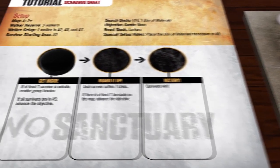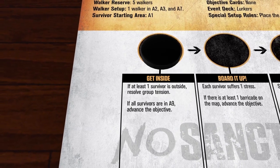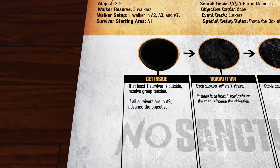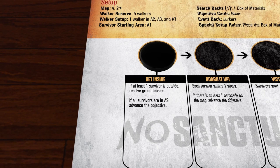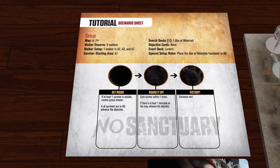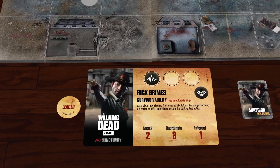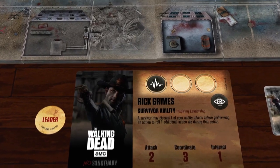During the objective phase, players resolve each effect of the current objective stage on the objective track. We resolve each effect listed on the current objective stage called Get Inside. Since the group needs to take refuge inside a building, the objective stage effect requires us to resolve group tension, representing the survivors' scramble for safety. Group tension is resolved by reducing morale by one unless each survivor can discard one trust. Since our group is short on trust and not having any negates our survivor abilities, we'll save our trust and take the morale hit. We end the turn by checking if a change in leadership is called for — the current leader must pass the leader token to his left if he is stressed, meaning he has suffered three stress. Rick is still keeping it together, so everyone will continue to follow our lead next turn.